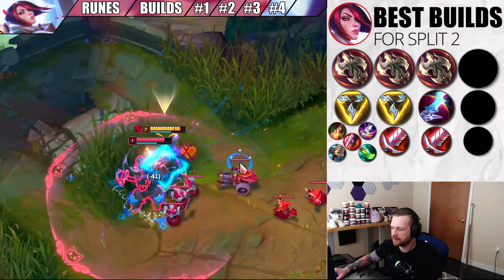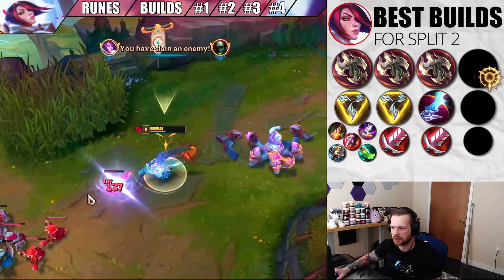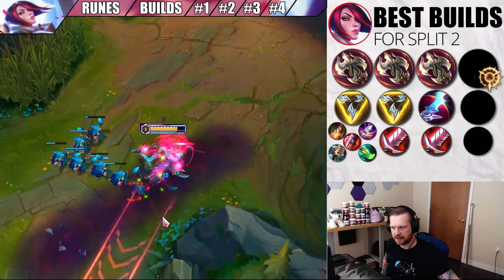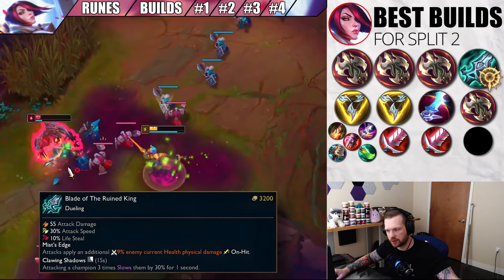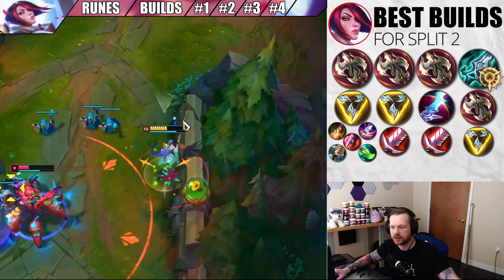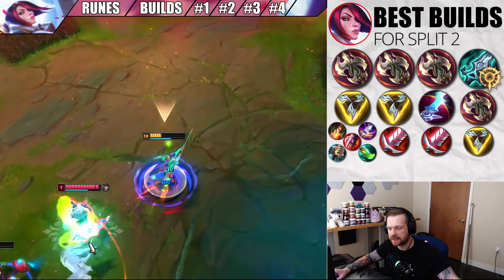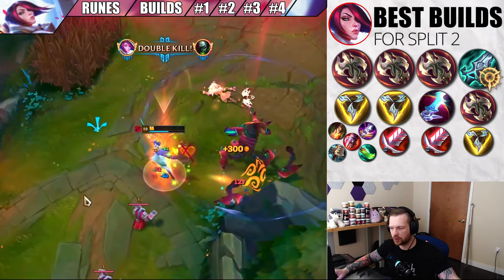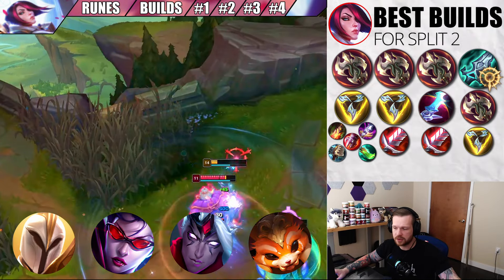The fourth build is a little different — it's more for ranged opponents. You're definitely going to want to take PTA with this. With the way Blade of the Ruined King has been changed, it's now much better for Fiora — 55 AD, 30% attack speed, and 10% lifesteal, with a Clawing Shadows active that slows enemies on hit. So the Bork build path is: Bork first, then Ravenous Hydra for wave clear, then Triforce, which amps your move speed while slowing the enemy's move speed. This makes it so you don't really need Ghost against ranged opponents. It's really good against Kayle, Vayne, Varus top, or Gnar in the top lane.